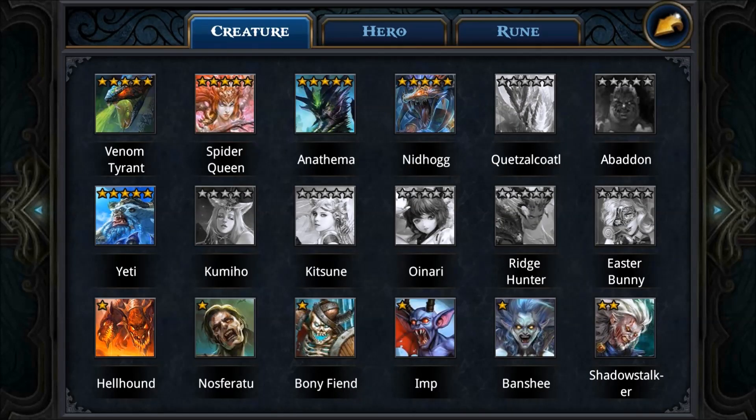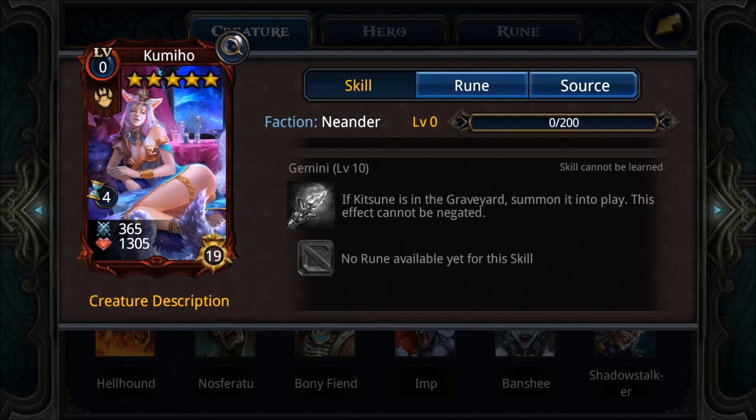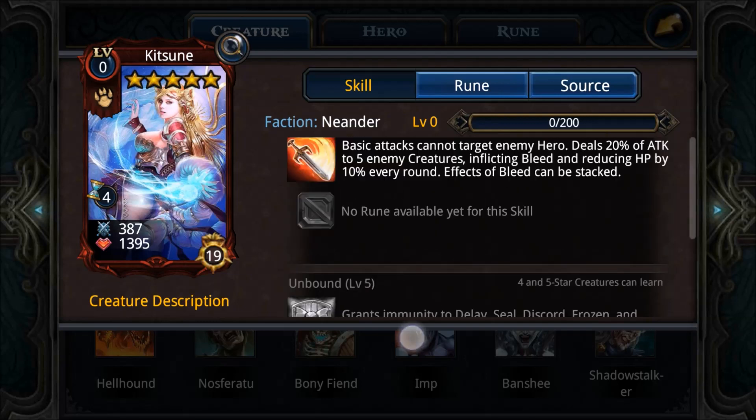Next up, the Kumiho and Kitsune combo — these are the best Neander creatures you can get. They're really annoying and very hard to obtain. You'll likely encounter them first in Dungeon 11-4 or higher-level trials. Demonization is like an improved Stone Skin — Stone Skin plus an insta-kill for whoever tries to remove her. Rebirth 10 plus the Gemini ability means Kitsune always revives Kumiho from the graveyard to the battlefield and vice versa, and it cannot be negated. Really deadly — Kitsune is obviously top tier.